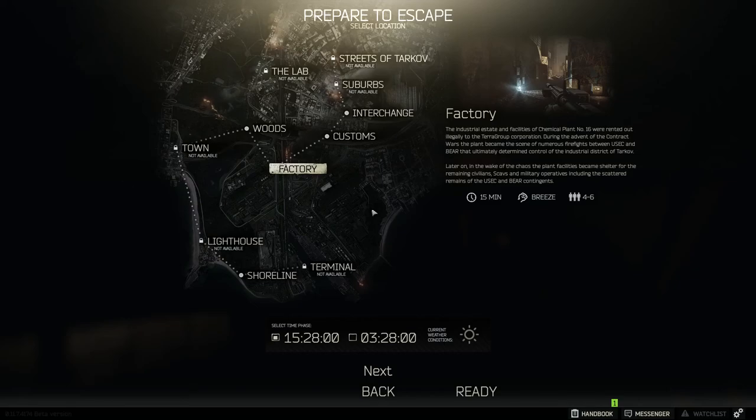You can spawn in early when people are dying, or with 10-15 minutes left and have to hustle. Another side note: you only spawn into maps that have at least one PMC alive, so when you spawn in as a scav, know that there is at least one PMC player still on the map. They could exfil at any point, but they will always be there when you first spawn.